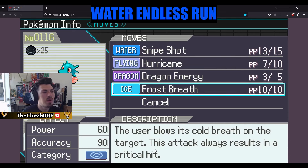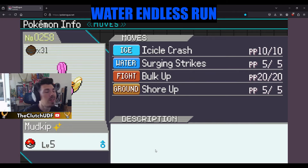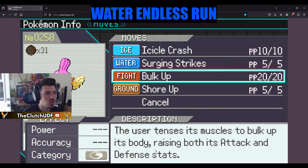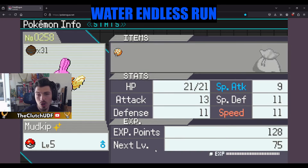Cross Breath is on there too — ideally I'd swap it for Ice Beam but it's really good because it crits all the time, so stat changes won't affect it. Then we have Mud Kit with all the egg moves: Icicle Crash, Surging Strikes, Bulk Up, and Shore Up for a little extra recovery. Might switch one move out for Earthquake. Running Jolly so we can hopefully outspeed everything.